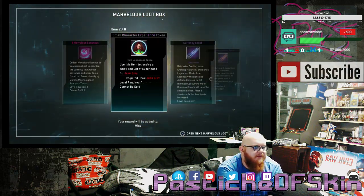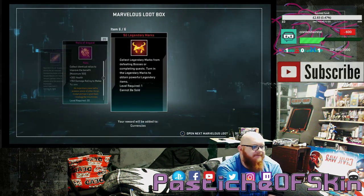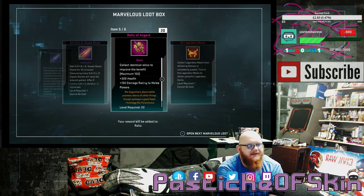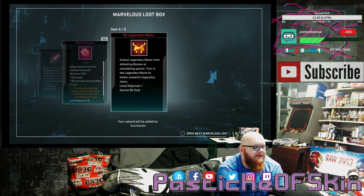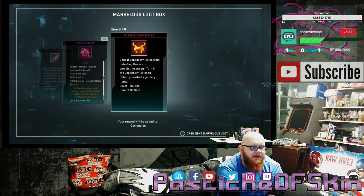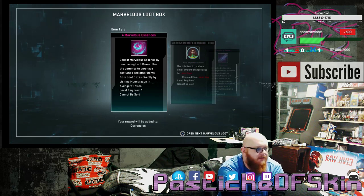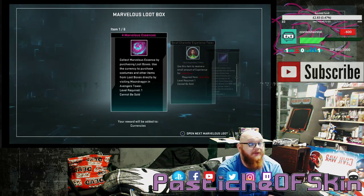Box 20: 4 Marvelous Essence, a small character experience token for Jean Grey, a Currency Boost, Shield Supply Boost, 20 Relics of Asgard, and 50 Legendary Marks. Not too bad. Relic of Asgard — always like having them. It's the most common relic that I put on characters, so if I have one I use it, but I have to keep swapping it back and forth between people sometimes. That's where I've been using my Matrixes of Unbinding.